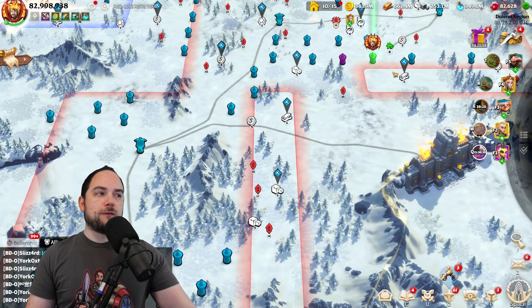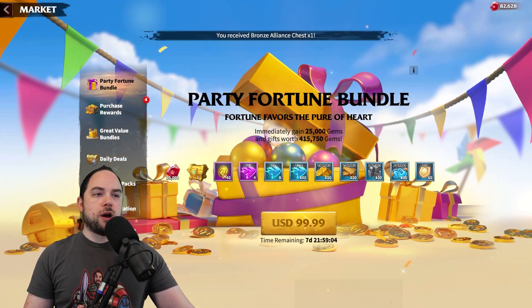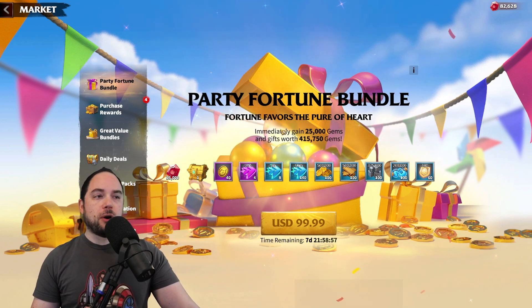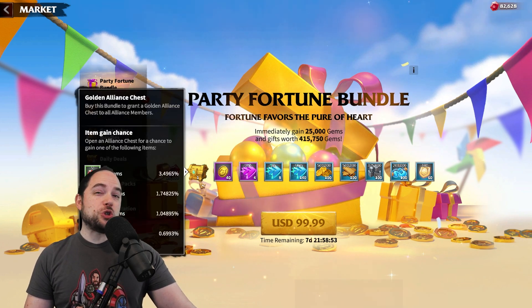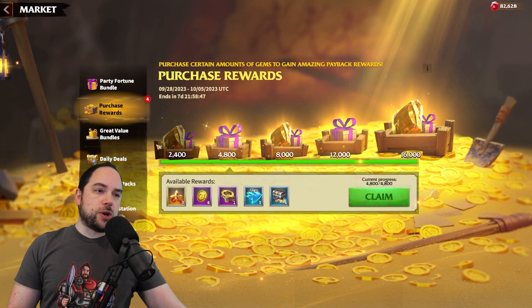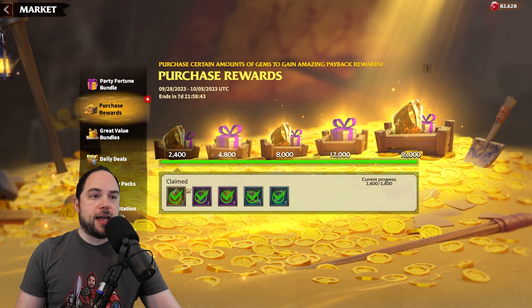You're here for the Lucky Ball Machine. The Lucky Ball Machine event is one in which you do pulls with these Lucky Coins. How do you get the Lucky Coins? Well, you buy your way into the Party Fortune Bundle, or you buy your way into any bundle. There's currently a Purchase Rewards event going on, also known as a Recharge Rewards event.